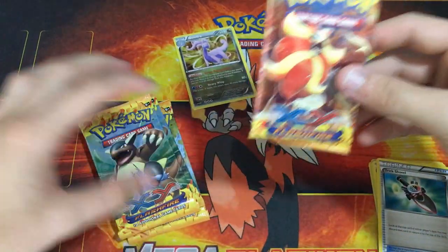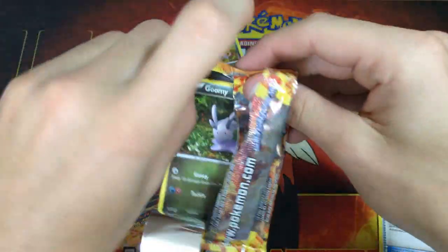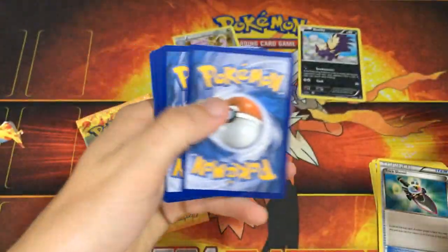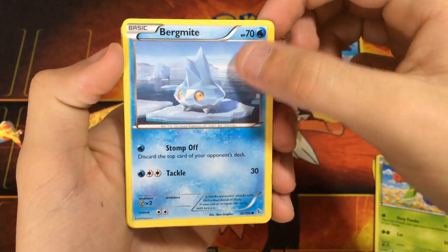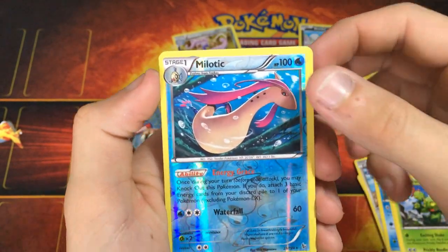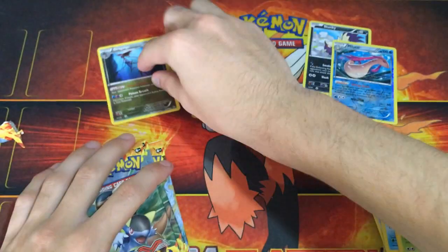Second pack — I think we just opened up a Pyroar pack, yeah, another Pyroar. Another code card. We got a Grimer, Roselia, Bergmite, Feebas, Sentret, Luvdisc, Metapod, Maractus, Reverse Holo Melodic which is a rare — really nice — and a Dragalge, a regular rare. Interesting card.